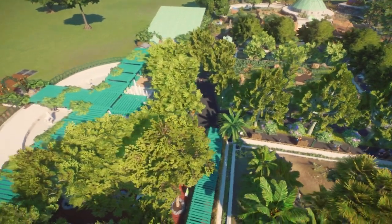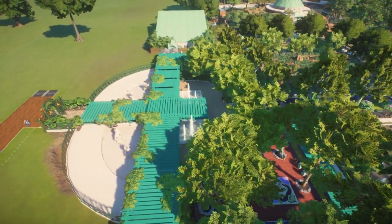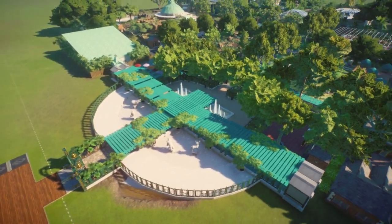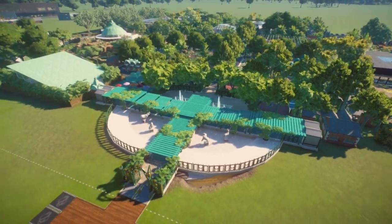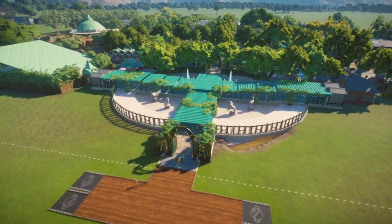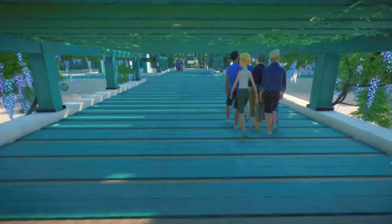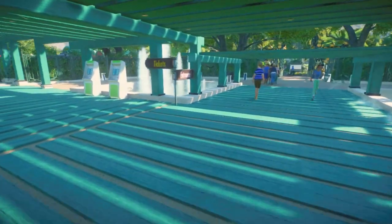I will bring you through the entrance, which is the one you are looking at now, where there is a very simple ticket office, a ticket box, and some hat and balloon shops with a fountain. Then when you enter the zoo, on your right there is the dromedary, addax, and oryx enclosure, which is already on my channel on YouTube if you want to see the detail on that enclosure.